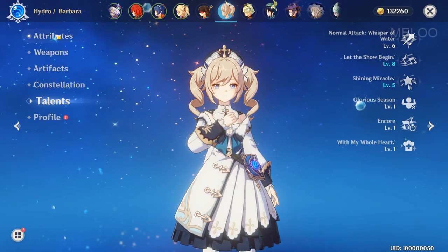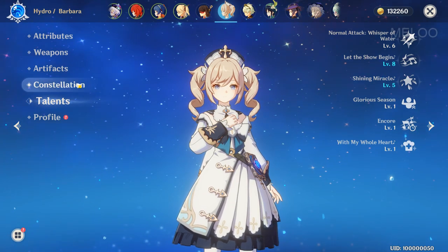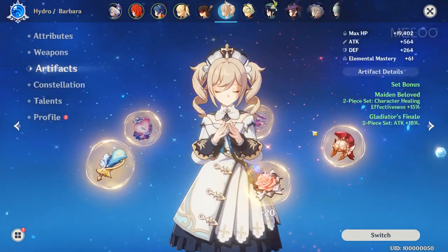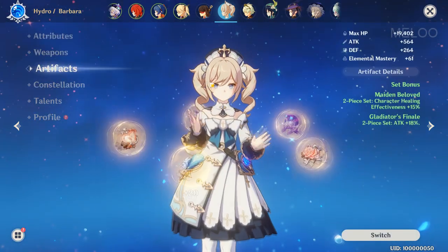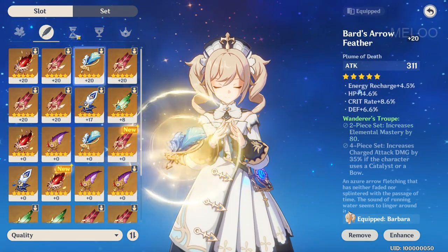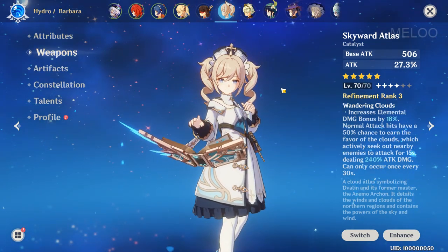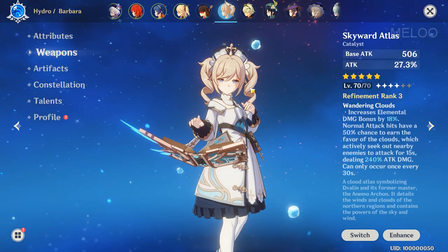Now let's have a look at Barbara. She's my second healer in Abyss for now, but will probably be replaced soon. Her Constellation is really nice — if a character dies they automatically get resurrected. I went full HP for her, so she has almost 40k life and some attack. She's also usually responsible for removing fire shields and dealing some damage.